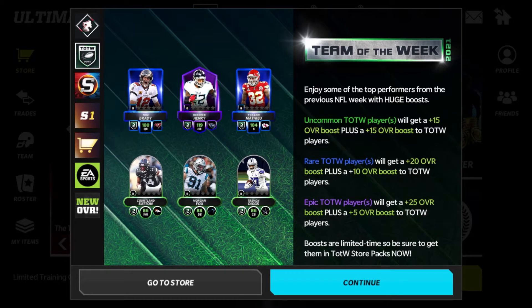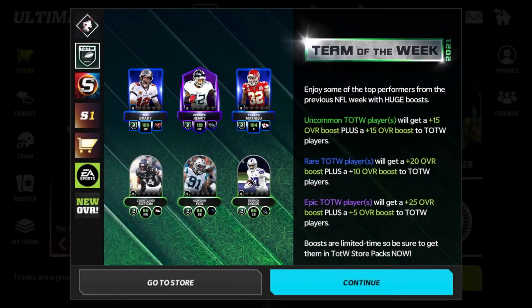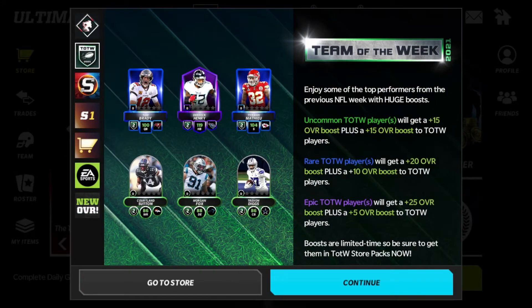Especially when you put them in the same lineup, they all boost each other and your overall goes up a crazy amount. Uncommon players get a plus 15 overall boost, and then a plus 15 overall boost to other Team of the Week players. So for example, if I have Brady in and I have Courtland Sutton in — Brady alone boosts himself by 20, but he also gets a plus 15 from Sutton. So Brady on his own is 100, but with Sutton in the lineup he'll be a 115. It's crazy how this boosting works.